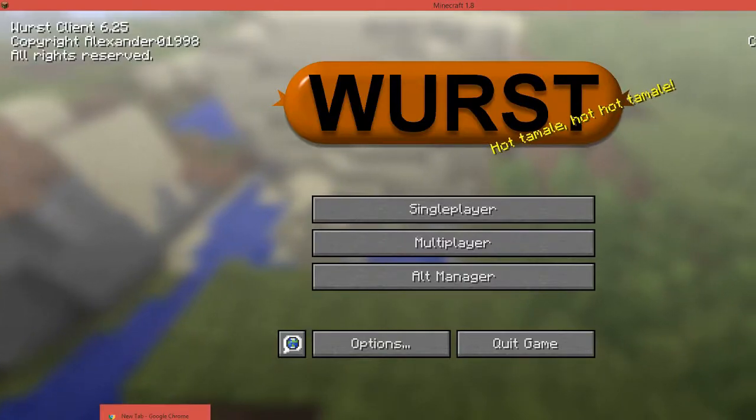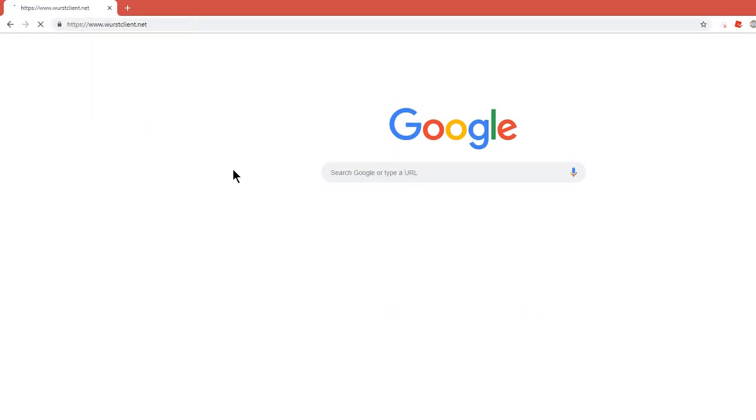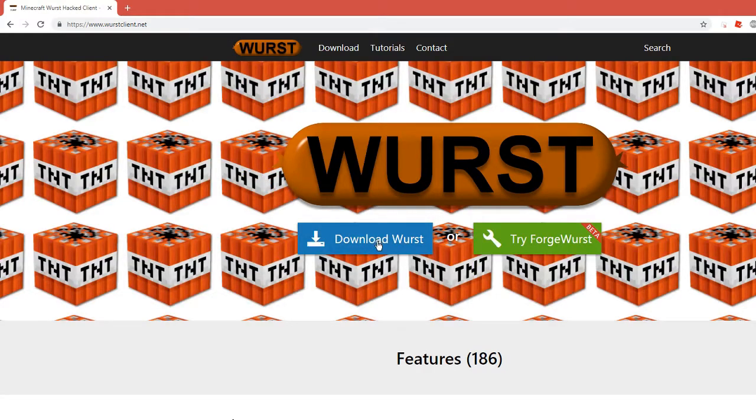The first thing that you're going to want to do is to open up any internet browser and type in this link that will be in the description of the video. Once that opens up, you're going to want to press the download Worst link.